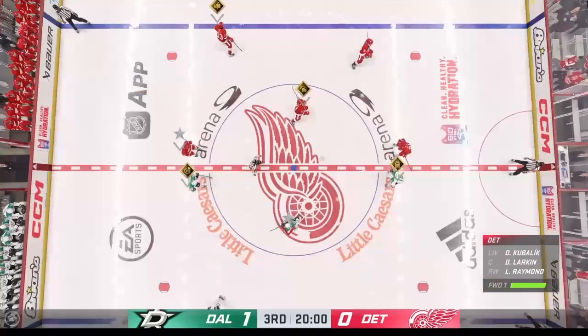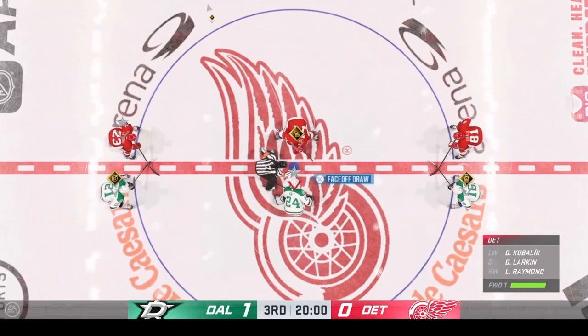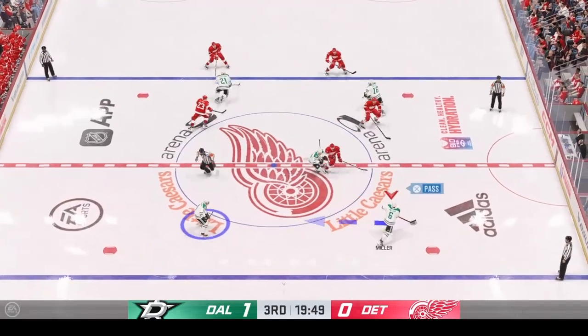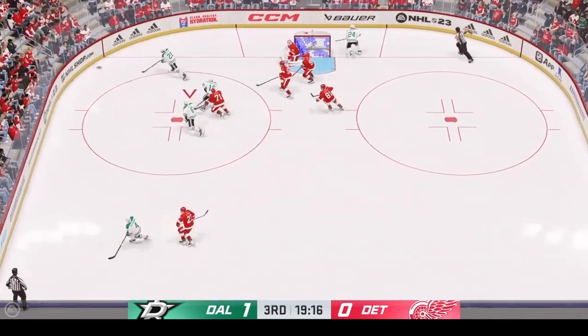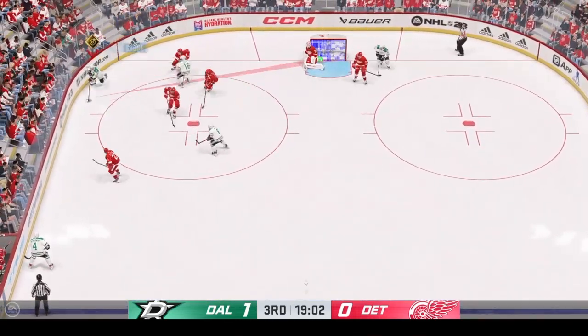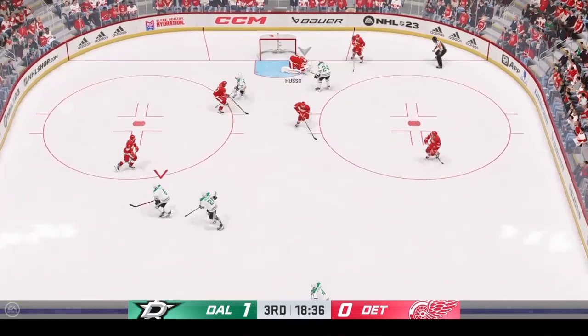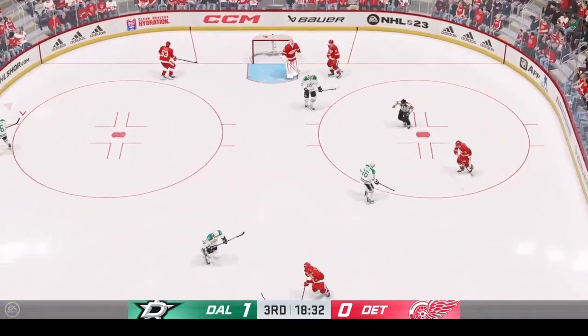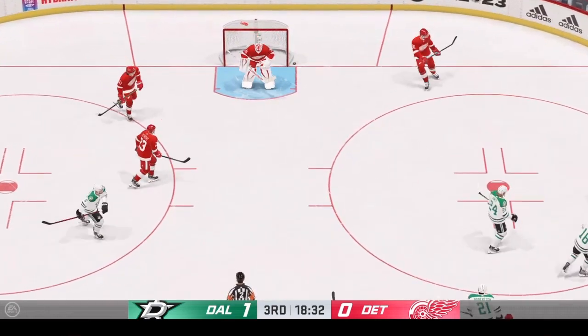Opening faceoff for period number three is ready to go. This one's underway here in the third. With play underway, we take it down to ice level — our own Ray Ferraro with his thoughts. The Red Wings are still in this game. And really, it's kind of a miracle — they don't have many shots on goal, not many chances. That's going to have to change in the third period.